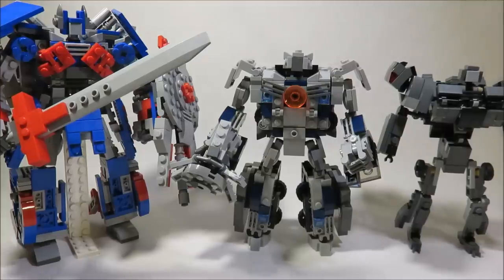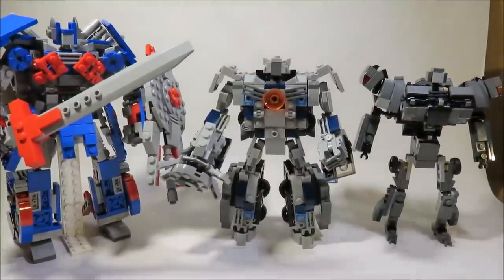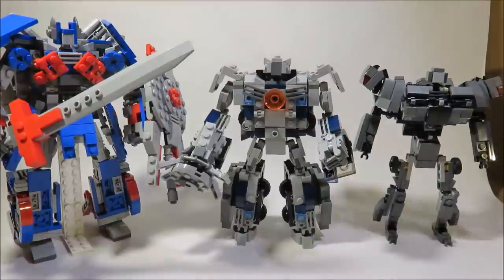Here's Optimus with his sword and his shield. These don't store anywhere in vehicle mode, but it looks sweet. For a comparison, here's Optimus with his two rivals — Galvatron and Lockdown. He is huge — basically a leader class — and these two are just like Voyagers. It's kind of funny: Galvatron and Lockdown are pretty well scaled, considering one turns into a huge truck and one turns into a tiny car.